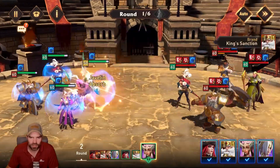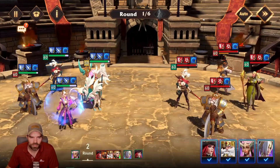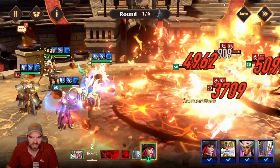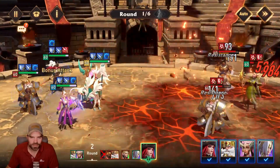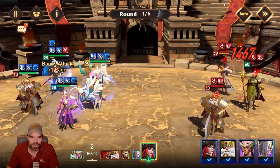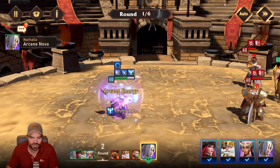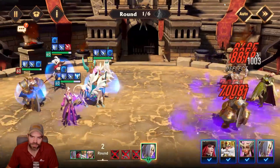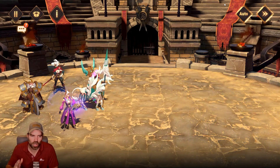Decreased Defense goes out, Taunt goes out, buffs go out. Avera goes in with the cannons — some more cannons, a couple other attacks, a couple other bonus attacks, a couple other cannons. And then Nathalia comes in for the cleanup. That's my normal arena auto team.